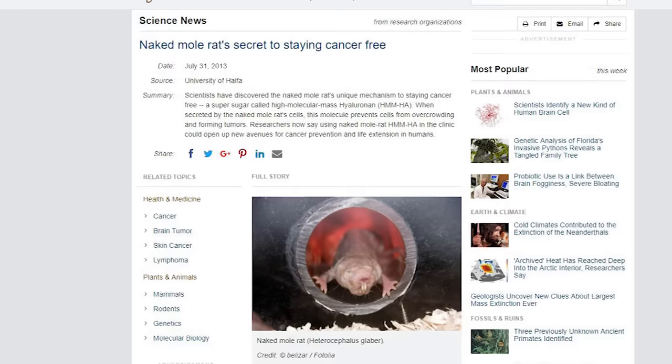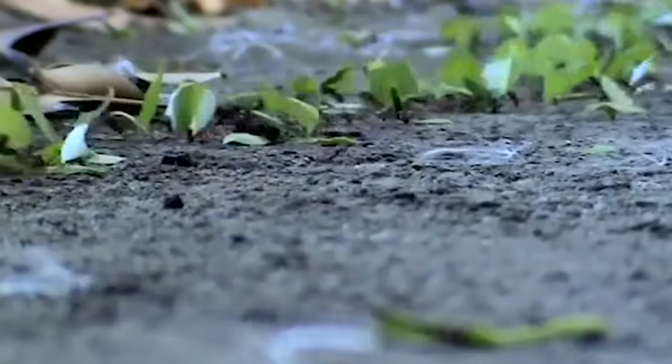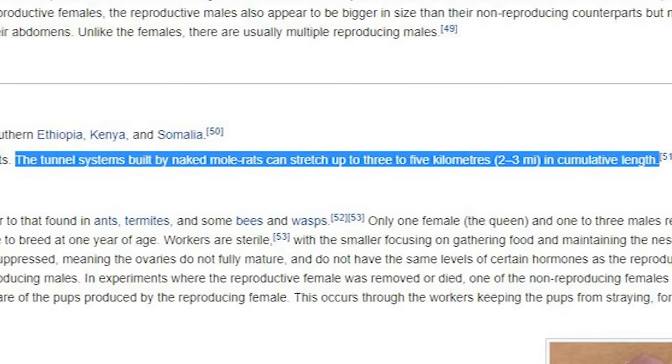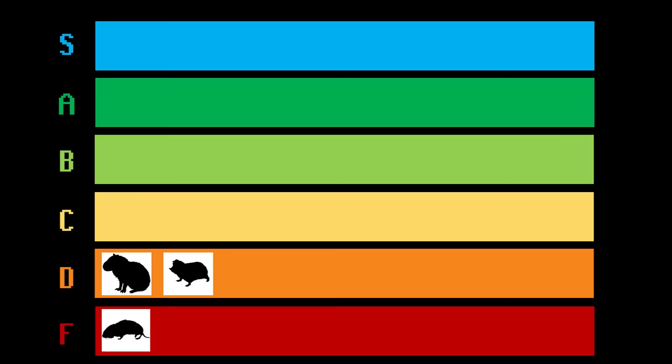Sure, they do have the coveted Cancer Resistance ability. But spending points to unlock an extremely rare power that benefits the individual makes no sense when playing as a Eusocial colony. Your abilities should serve the colony, not the colony's units. The one impressive thing they do achieve is creating a large base, but there are other rodents who do this better, like the next contender on this list.